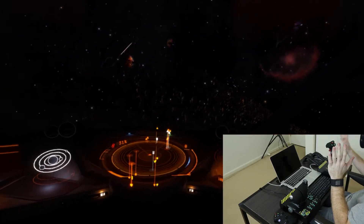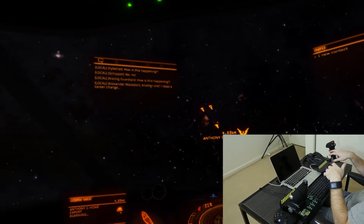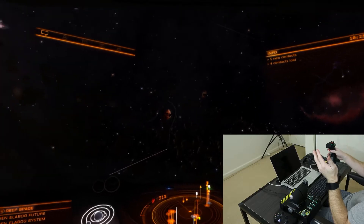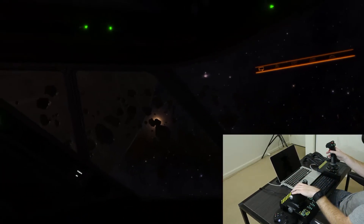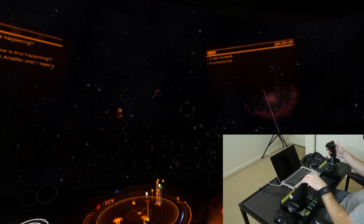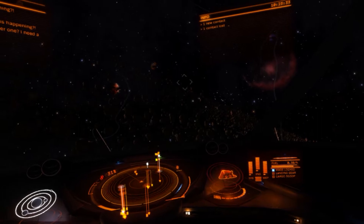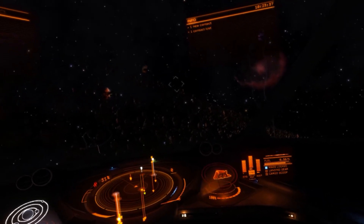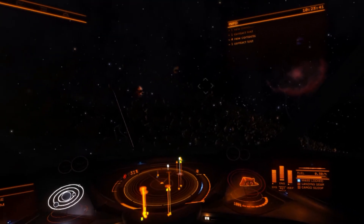I'm just going to keep going with this video. My targeting's here — you can turn it on and off. I've got cycling on my thruster assembly. I use my directional pad on the top for doing power distribution, so I can send it to systems, to weapons, engines, whatever, or I can reset it. I've always had it that way, it works really well.